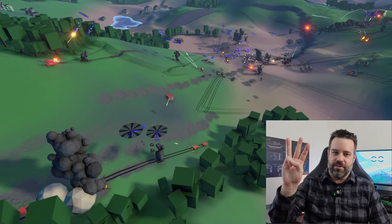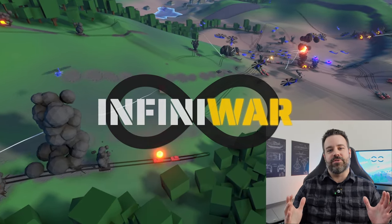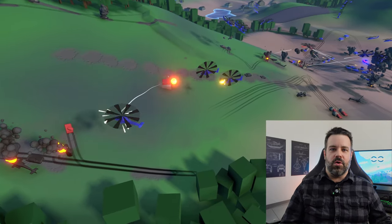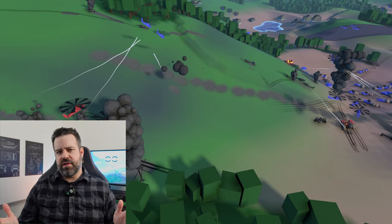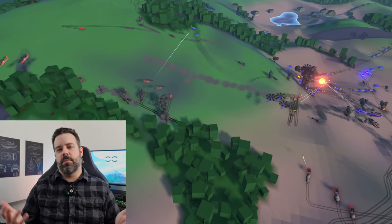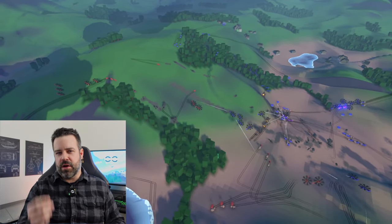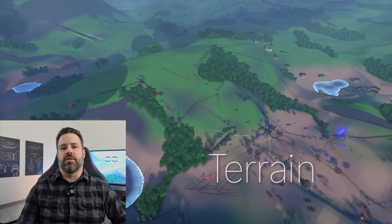Hi everyone, welcome to the third devlog for Infinawar, the stylized modern military real-time tactics RPG that I've been working on for the past two years. As always, what you're seeing is work in progress of the current state of the game. Previous devlogs covered prototypes I made before beginning work on the full game, but today I'm going to be showing you the very first steps that I took when I started actual development, beginning with the terrain.